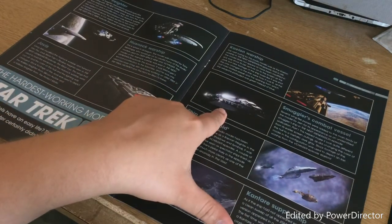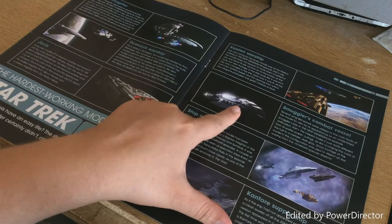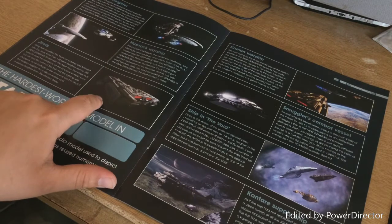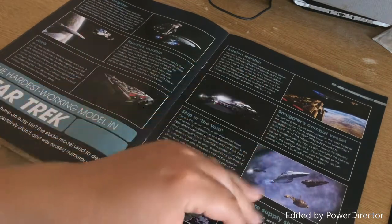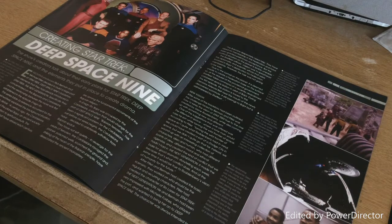We are getting the smuggler's ship that is to come — we've seen the previews of it so we know we're definitely getting the smuggler's ship. Whether we get the Jovis is another matter — I'd like that one. Then we've got the casting section for Star Trek Deep Space Nine.